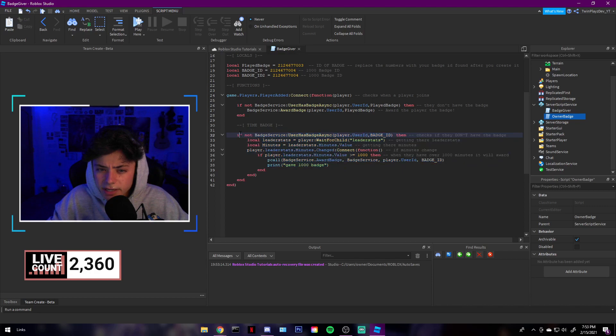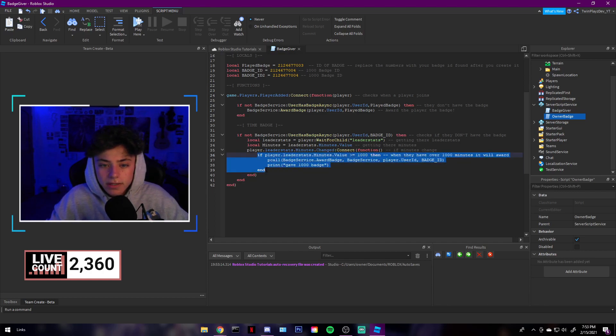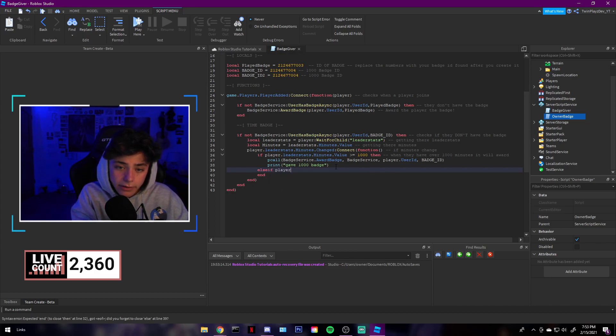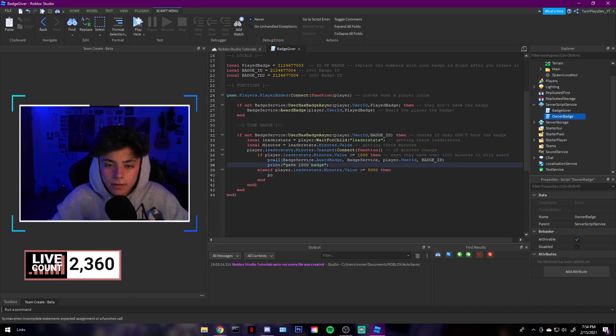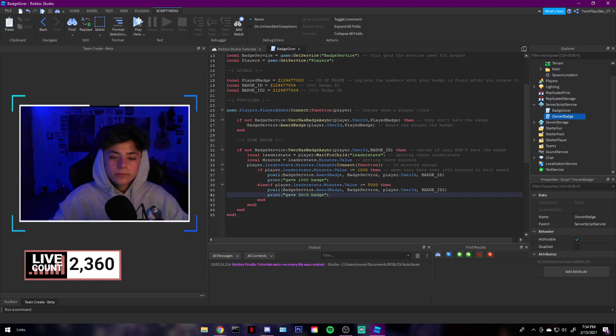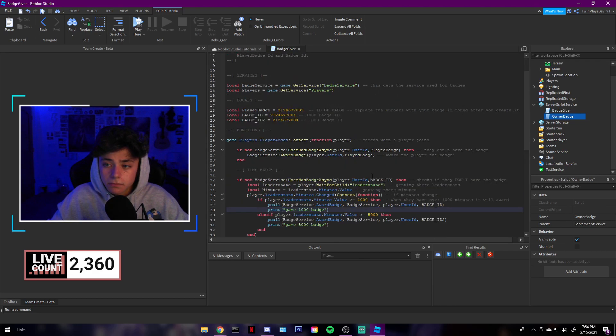This is the 1,000-minute badge — feel free to get that. You can also change this value, by the way. This is where you change the 5,000 or 1,000 minutes threshold — the value of the leader stat. If it's not minutes, it could be points, so you can change that. If you want to add more milestone badges, you can go else if, then player.leaderStats.minutes.value is greater than 5,000, then do a pcall with Badge ID 2. You should do it in the opposite order though. It's kind of simple — that's the badges.